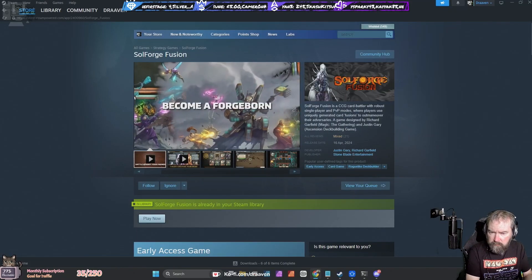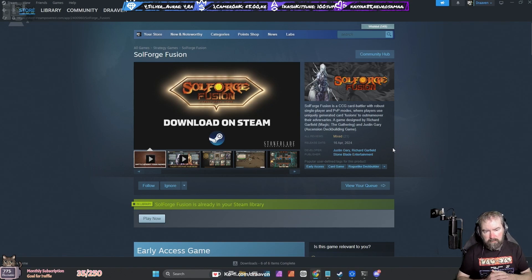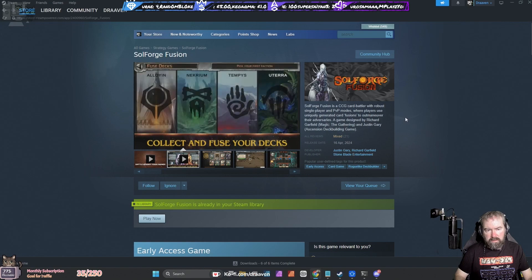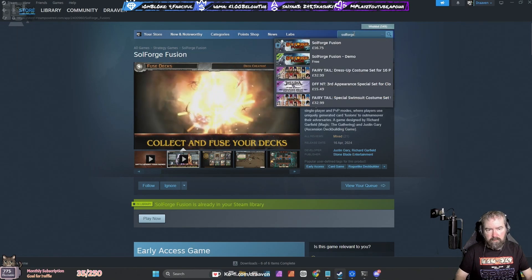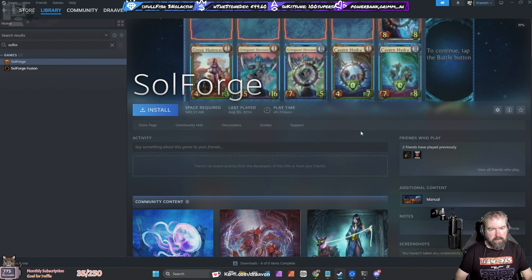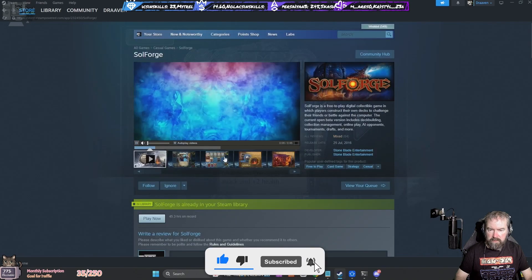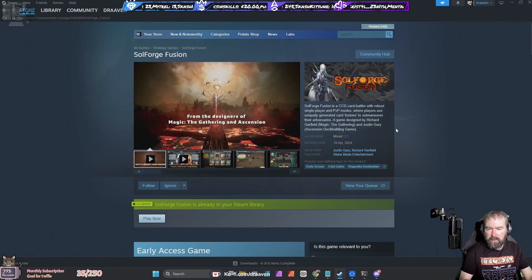We're going to look at Soulforge Fusion, it's in early access since 16th April 2024, developed by Justin Gary and Richard Garfield, published by Stoneblade Entertainment. Thank you to the publisher for the game key. I used to play a game called Soulforge which isn't available anymore - I had 45 hours into it, I really liked that game. It was also on my phone, I think around 2014. It's not on Steam anymore, so they've got their new version out.